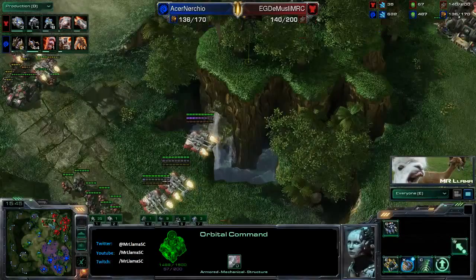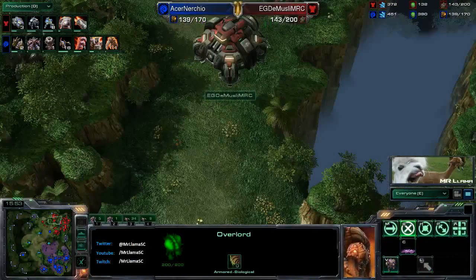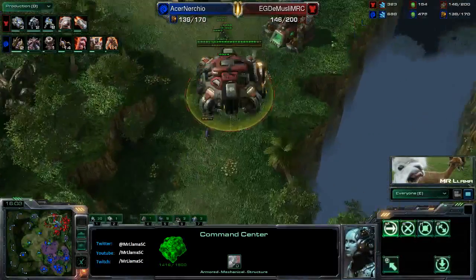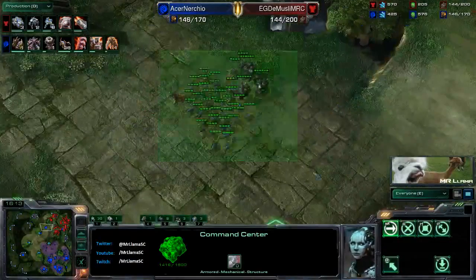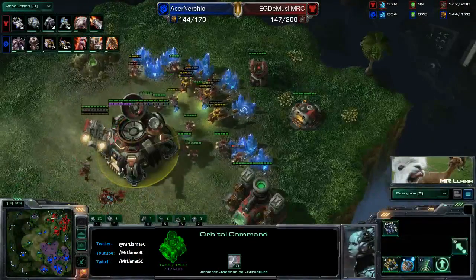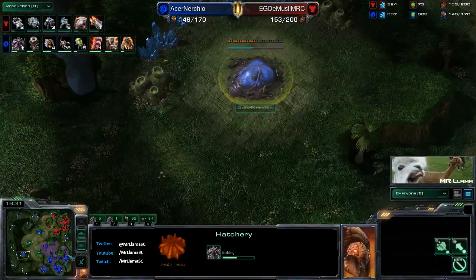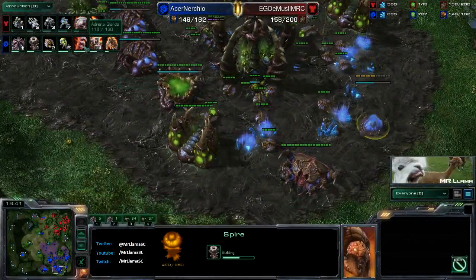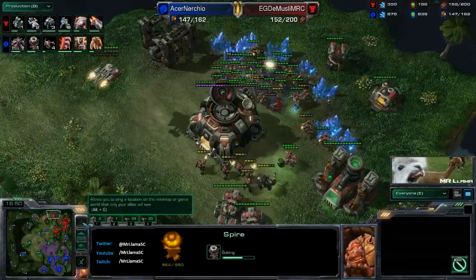Still waiting to see the burrow banelings - haven't seen any yet. Also denying the fourth base, just trying to be as annoying as ever. Demuslim pushes out and now he's going to run by right here, head over to this mineral line, start picking off some more units, get a tank, run straight into the main. Even more lings here picking off marauders - everything is just so hectic. Burrowed lings forcing scans, just being as annoying as you possibly can, and all the while this is allowing Nurchio to establish his fourth base and grab a fifth.